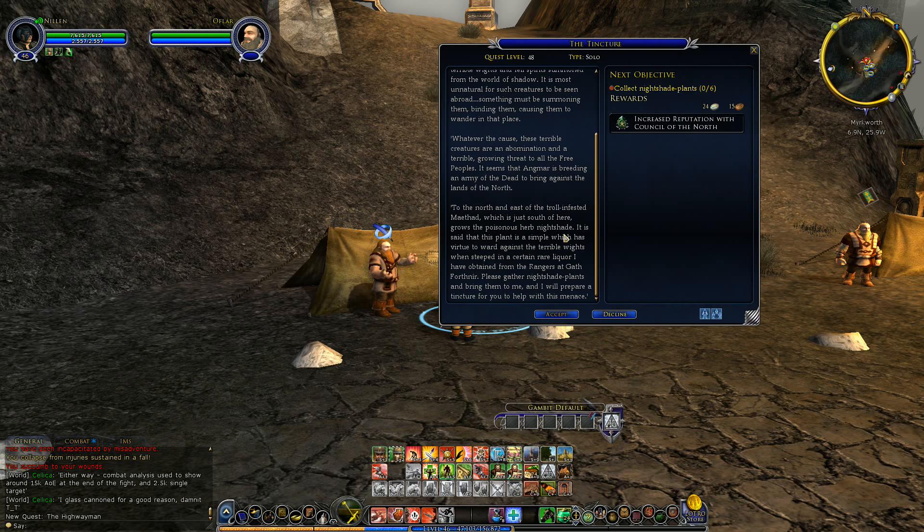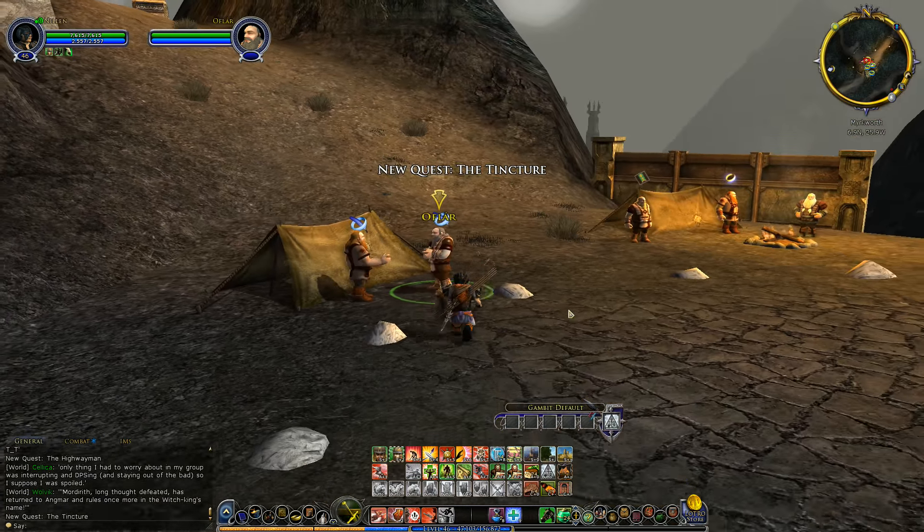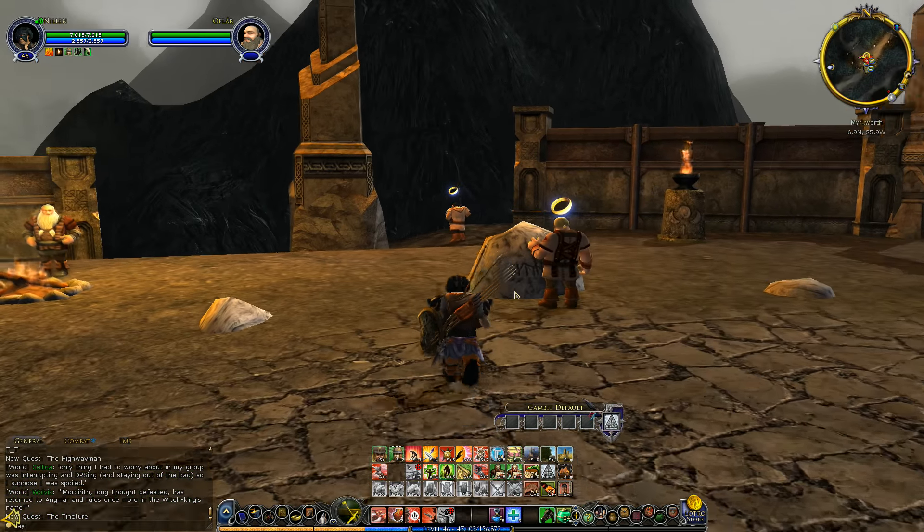To the north and east of the troll-infested Mayfad, which is just south of here, grows a poisonous herb — Nightshade. It is said that this plant has virtue to ward against the terrible whites when steeped in a certain rare liquor obtained from the rangers of Gath-Forthnir. Please gather Nightshade plants and bring them to me, and I will prepare a tincture. I don't really... I've seen that word before, but I've never really heard it pronounced. Tincture?